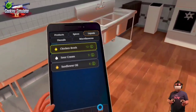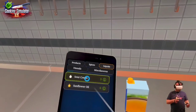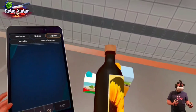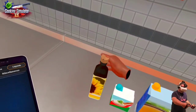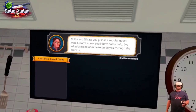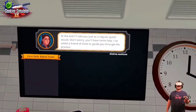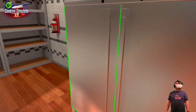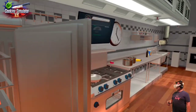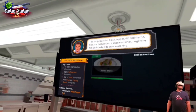Let's buy some chicken broth, sour cream, and sunflower oil. She wants me to make a baked trout — at the end she'll rate me as a regular guest would. She'll have a friend guide her through the process. I need a trout — and probably a plate. Well, this looks like trout. We got the trout. Put the trout on the cutting board.